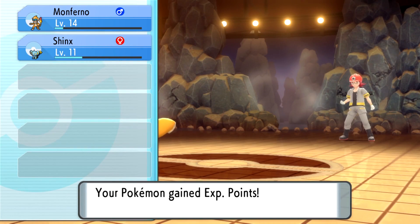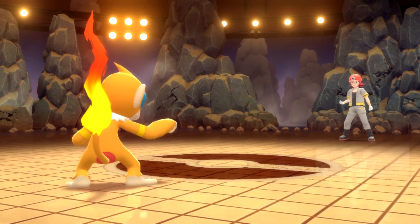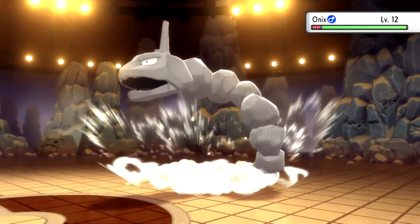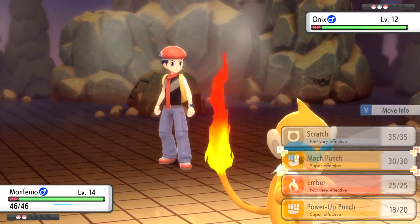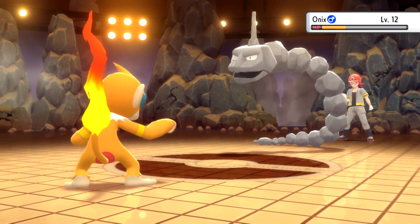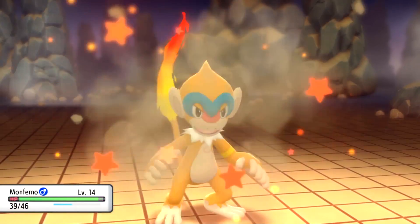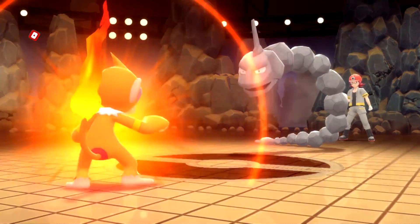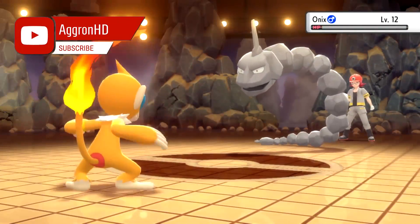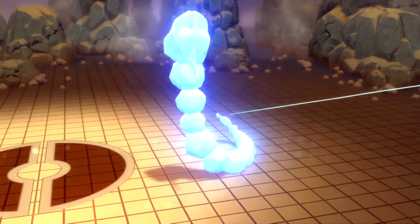Geodude down, nice and simple. Next up we've got Onix to deal with. I'm going to go for Mach Punch just to try and do big damage. It won't knock it out, so I go for Power Up Punch next — because Roark is either going to use a potion, meaning my attack boost is basically a free hit, or as you can see here I just get to take it out and get my plus 1 in attack anyway.